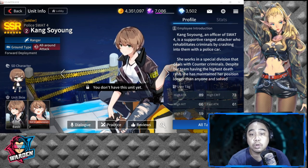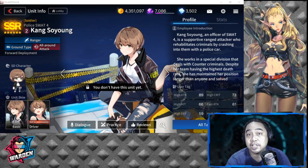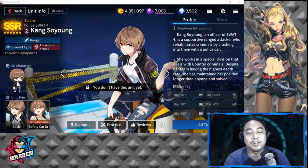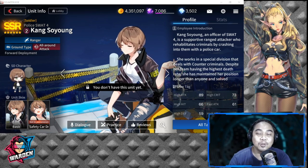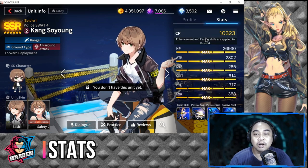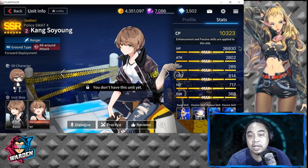Kang So-yun is an officer of SWAT 4. She is a supportive range attacker who rehabilitates criminals by crashing into them with a police car. She is an SSR, and importantly she is a soldier, not a counter. She is a ranger and ground type but has all-around attack. Her combat power is at 10,323.